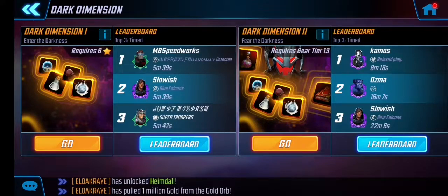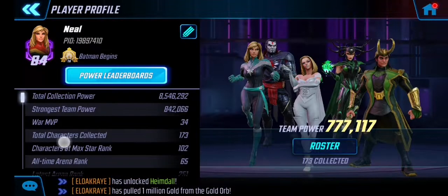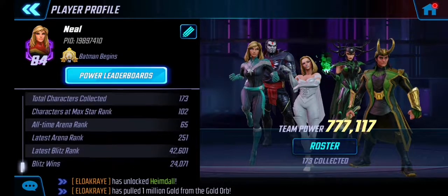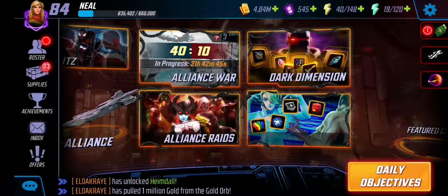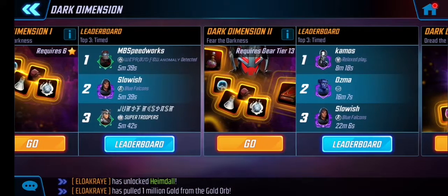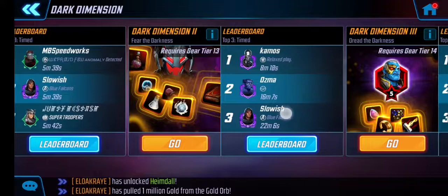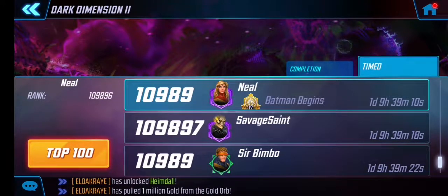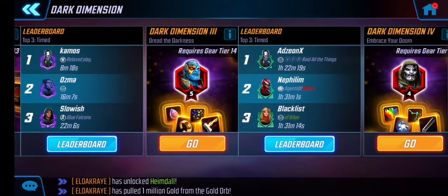In Dark Dimension 1 all you need is six-star characters, which I can do with most of my team now. Out of my 173 characters collected, I've got 102 at six stars — which isn't too bad. My all-time arena rank is 65. Dark Dimension 2 is where you get Ultron, and the second time you just get a bit more stuff. One day, nine hours, nine minutes — I'll easily beat that. Dark Dimension 3 wasn't too bad either.